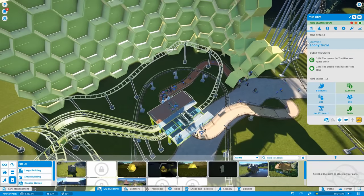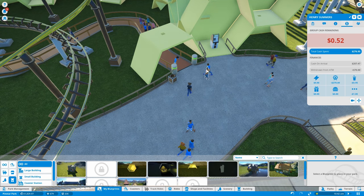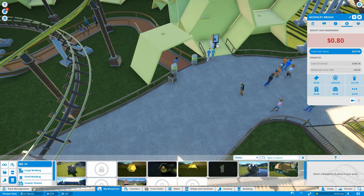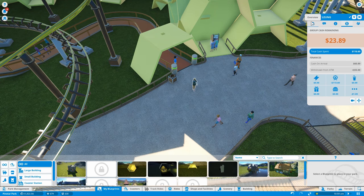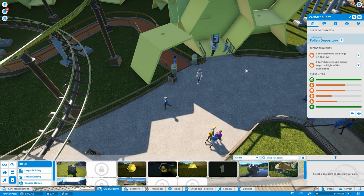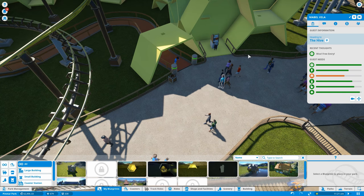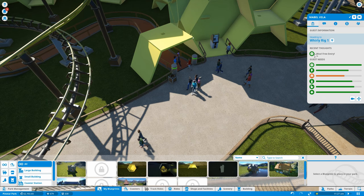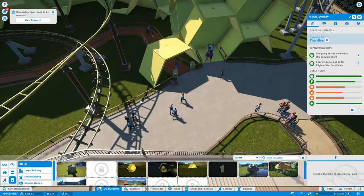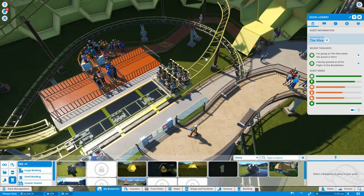We've hit the max queue scenery rating and the ride scene rating itself is high, so I think we could probably get away with 20 bucks. Let's confirm that. Several guests don't have enough cash to go on the hive — that seems to be a recurring theme. But these guys just got into the park, they're flush with cash. It looks like they just don't want to queue too long, so they're not balking on the price. I'll keep it at 20 bucks.